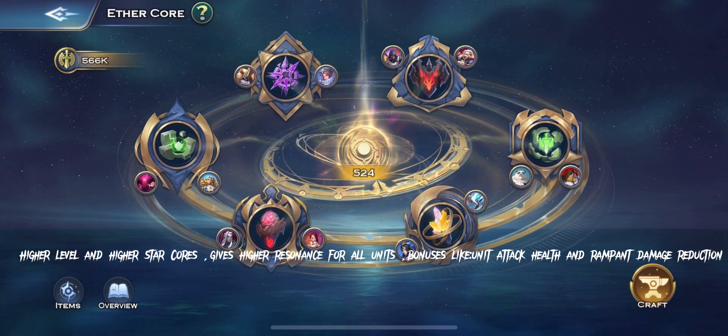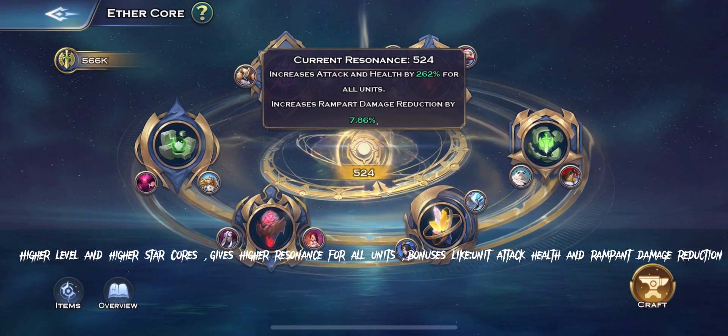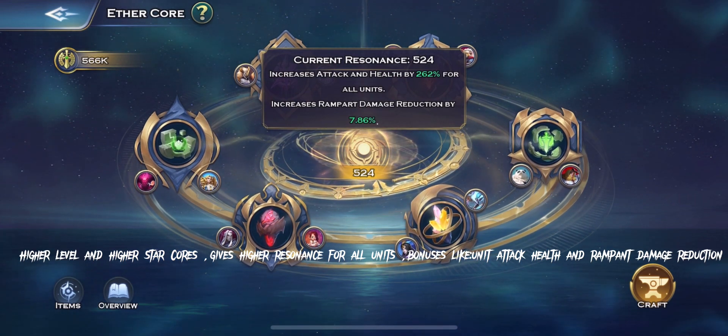Higher Level and Higher Star Cores give higher resonance for all units, with bonuses like Unit Attack, Health, and Rampant Damage Reduction.